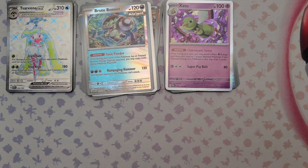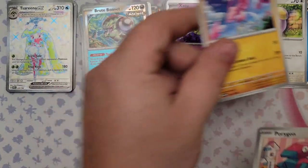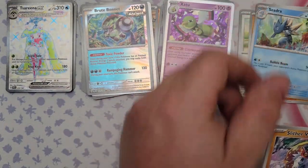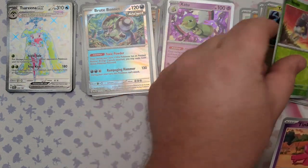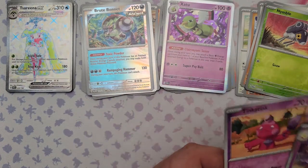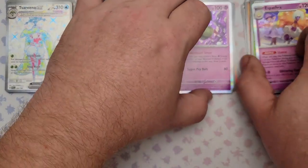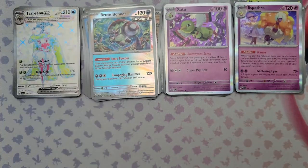Pack 34: Whismur, Flamigo, Porygon, Cedra, Slitherwing, Greavard, Tatsugiri, Nymble, Tinkatink, and the rare is Espathara. So we pulled a second Espathara! With Xatu these two together — holy crap, they'd be the best psychic friends. Espathara, Xatu, and the Tulip supporter in a psychic deck — I've gotta build that.